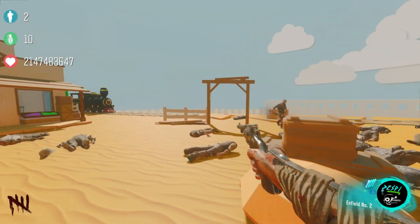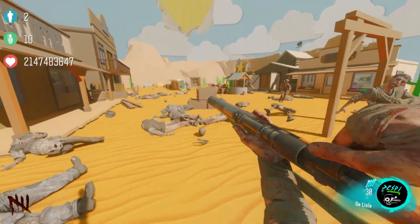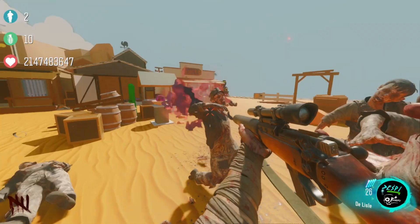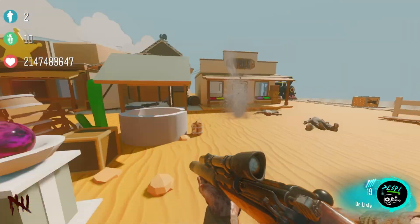Hey, what's going on guys, it's Slink here, welcome back to another video. Today we're going to be giving you a full Easter egg guide for the brand new Black Ops 3 custom zombies map Age of Zombies. If you guys want to play this map for yourself, the link is always in the description as well as the donation link for the map maker. With that being said, let's get right into the guide.